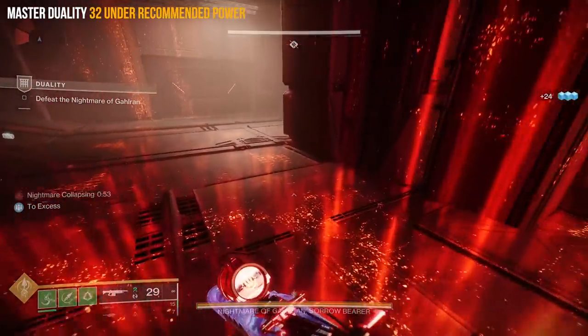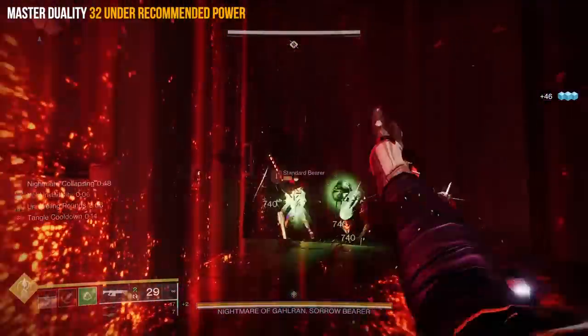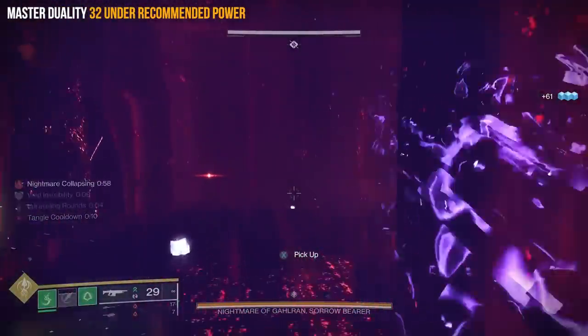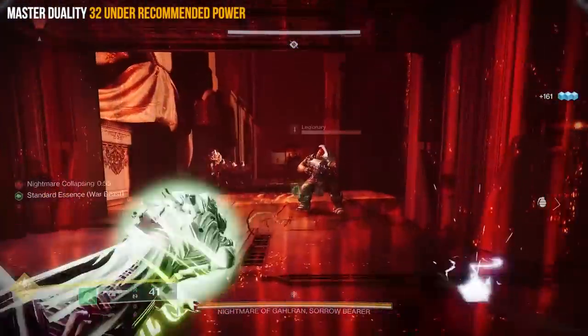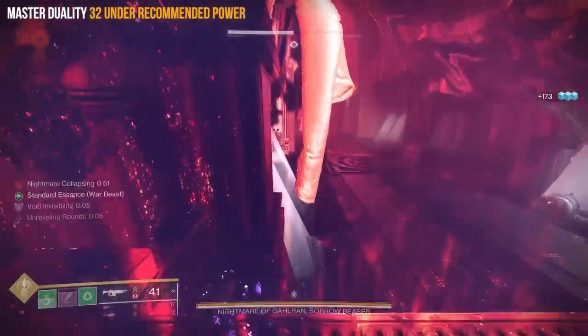What if I told you you could have your grapple melee up consistently with the ability to become constantly invisible and constantly get health regeneration, as well as keeping buffs like Unraveling Rounds and keeping perks like Golden Tricorn times 2 at the 50% bonus damage active endlessly? In today's video I'm going to show you exactly how you can do this.